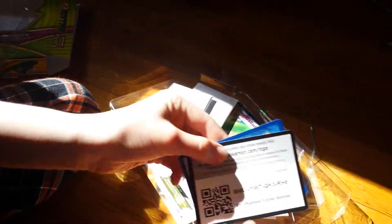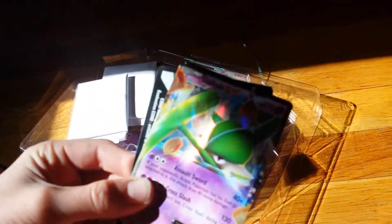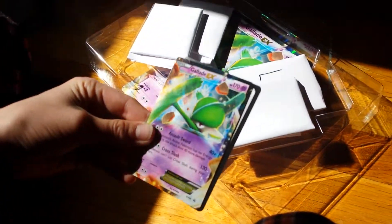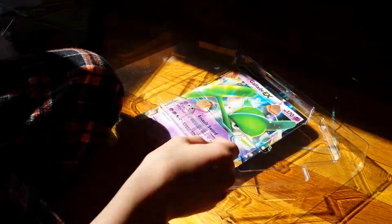Okay, so first off to start with, a code card. A Gallade EX — this is a pretty nice card, HoloFoil. Sorry if you're getting a little shine to the card and not seeing it that well, but we're just doing our best. And these are the four packs, and this card specifically says 'last' on it, so I think we're going to open that up last. And the Jumbo Gallade card, HoloFoil — this is a very nice card.